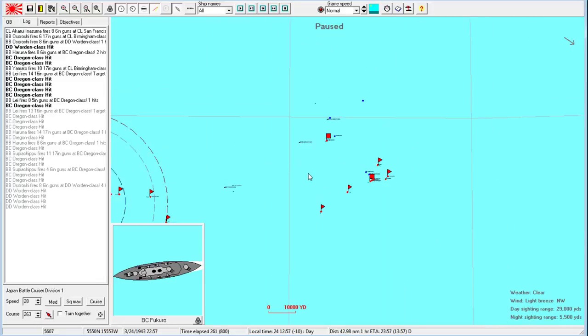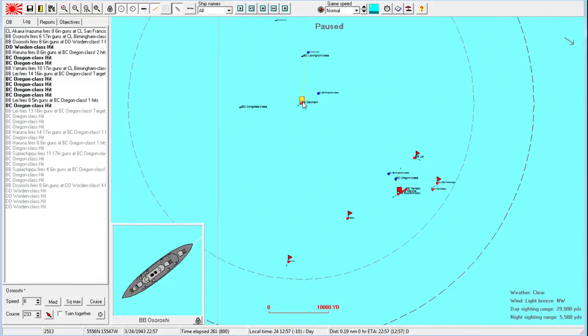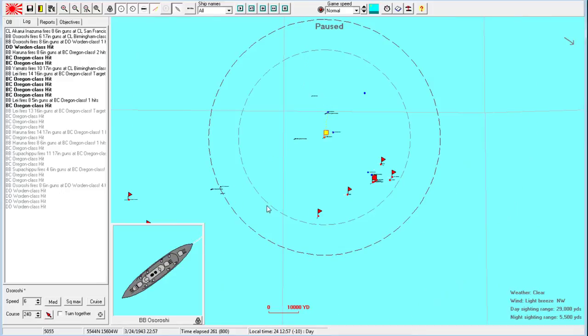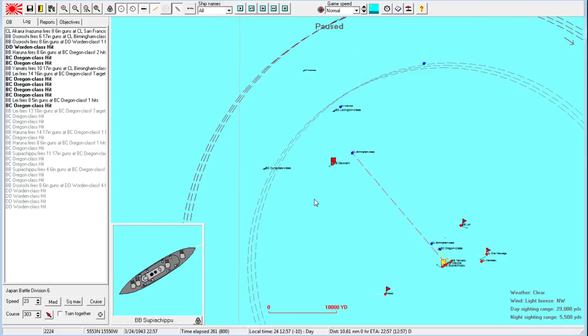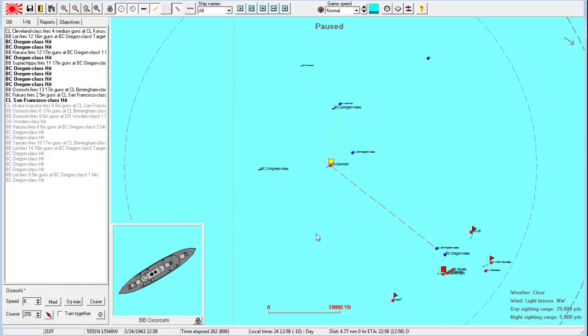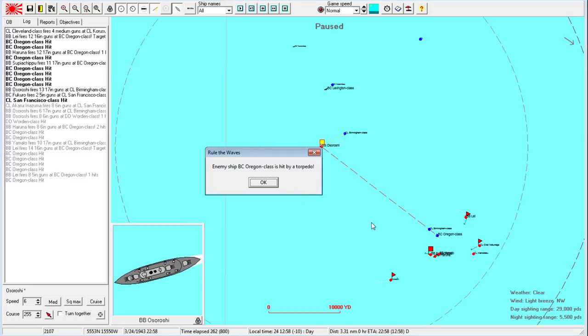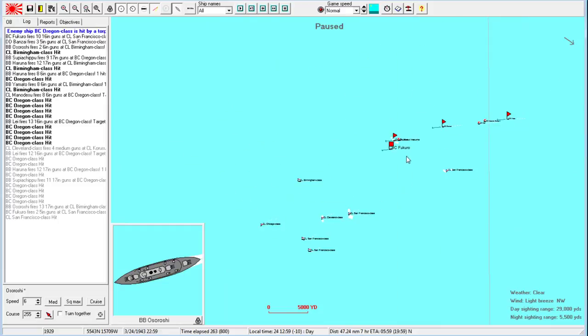The Oregon class is going down for sure. Where are they retreating to — oh, there's a port. We're going to have to disregard the retreating fleet entirely to protect the Osiroshi. Get this fleet down to maybe 12 knots, have the Osiroshi do an intercept course going very slow. The rest of these ships are all sunk — now it's just up to the Fukuro.